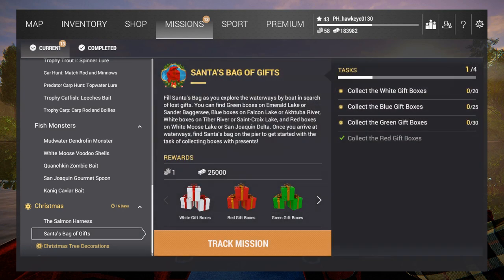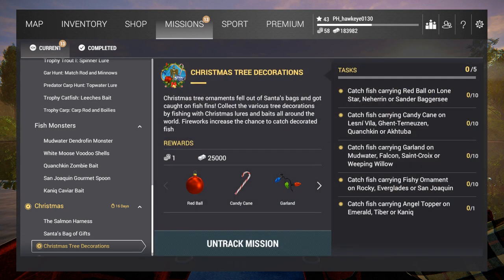I've also been completing Santa's Bag of Gifts, where I was basically taking the boat around and managed to collect all the red gift boxes. I've still got to get these others and eventually I will get to those, but unfortunately this particular lake doesn't have any of the ones I'm going to. We're going basically to Lone Star, so we're going to keep up with this mission here - the Christmas tree decorations.